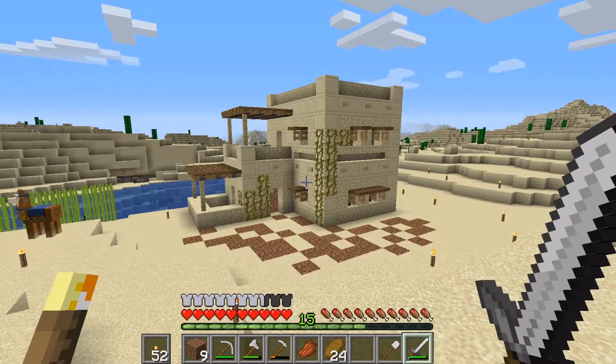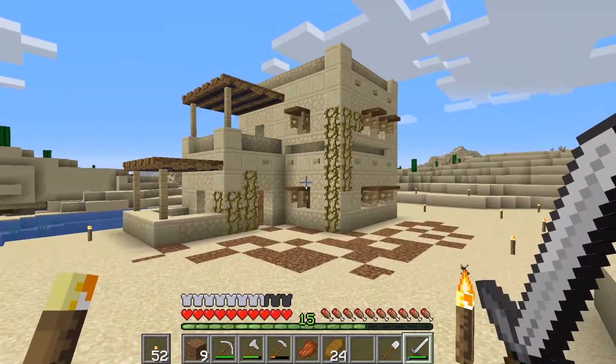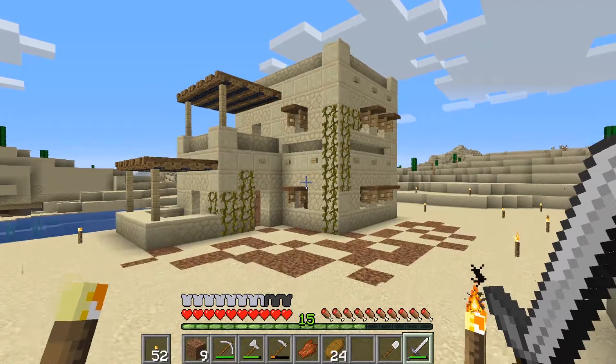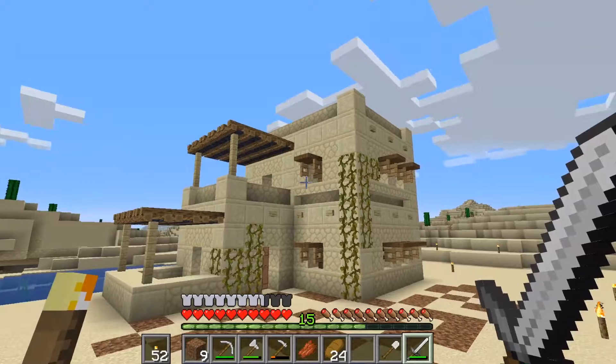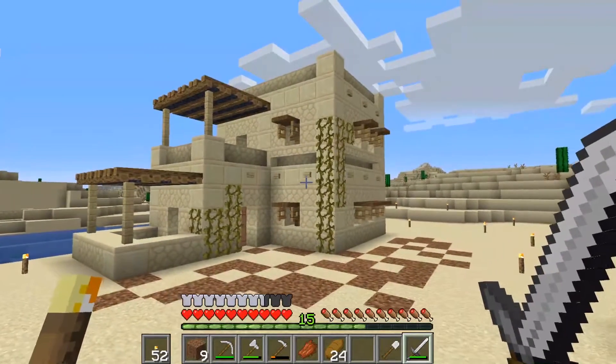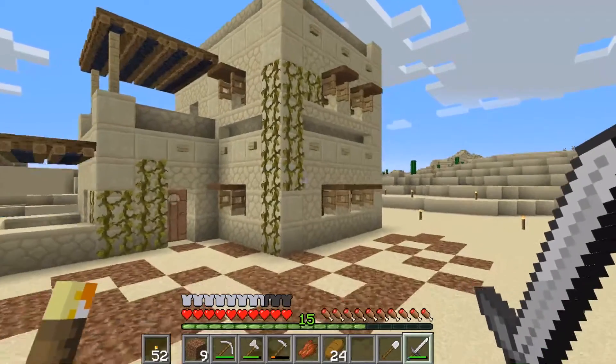Here's how the house turned out last episode. It's a nice little ancient Egyptian style building. We have some pergolas on the exterior and some shades on the windows. I still need to add a little bit more detail, but I'm kind of liking how this is turning out.